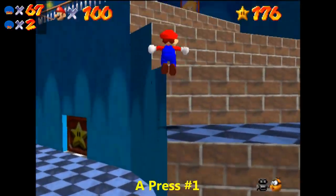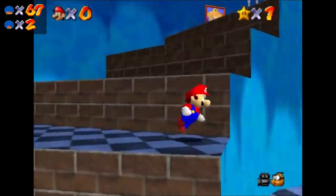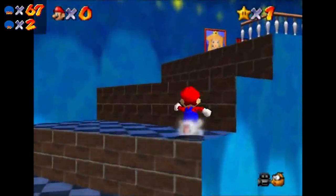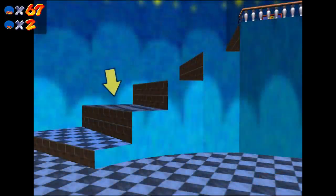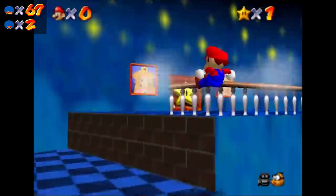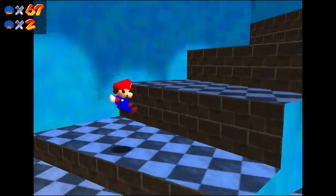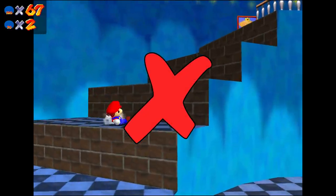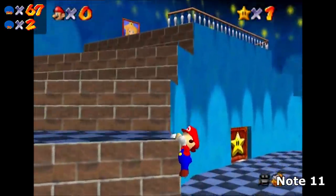Meanwhile, Tyler Keeney — more focused on any-percent — tried to get rid of the A-Press to enter Bowser in the Sky. On the rainbow right side of the room, he was able to use misalignments to ascend some steps, but two of them were difficult: the first step, and the final step. The ramp on the top step complicated things, but using a ground pound and some slight grinding, Tyler was able to make it up. The first step's problem is that it doesn't line up right for a misalignment. Since he was concerned with any-percent where Rainbow Ride would not be entered, he had to find another method — and he found the glitchy ledge grab.